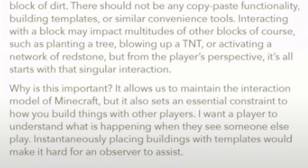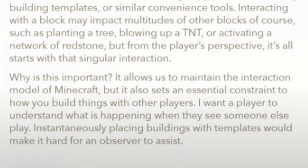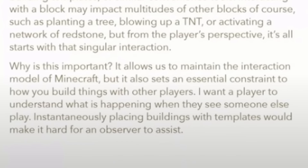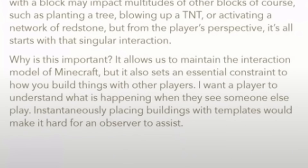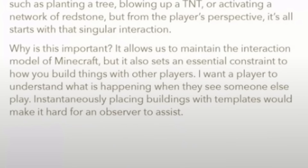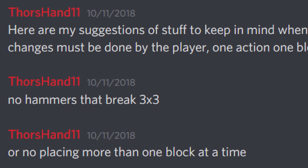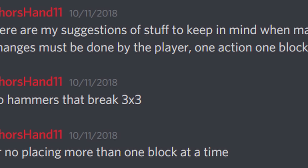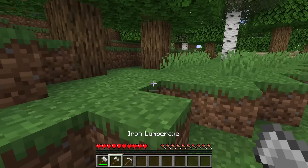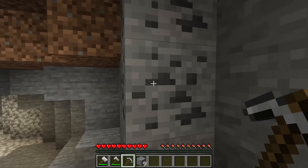Why is this important? It allows Mojang to maintain the interaction model of Minecraft, but it also sets an essential constraint to how you build things with other players. Jeb wants a player to understand what is happening when they see someone else play. Instantaneously placing buildings with templates would make it hard for an observer to assist. This design principle was also mentioned by Tanner much earlier, and was the source used in a video on the cave update. To reiterate, this rules out 3x3 mining tools, tree fellers, and ore vein miners. It may seem like an arbitrary rule, but it's important and quite fun to think of ways to work around.